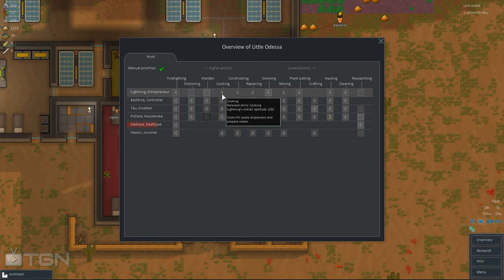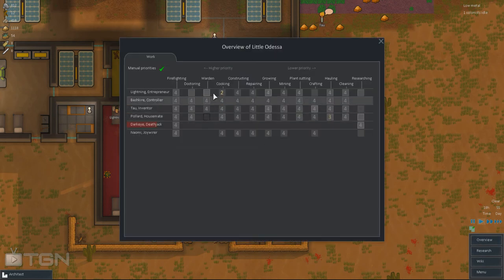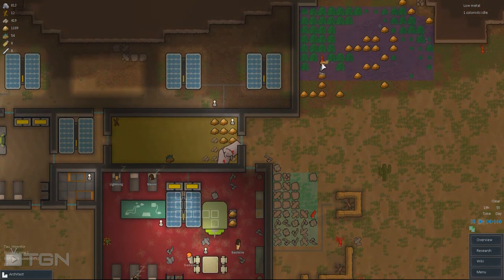I'm going to ask somebody to do that faster. Lightning is sleeping, so I'm going to switch to somebody else. I think Toe is available, so I'm going to go with Toe. Toe, please make some food - maybe you can ask him.